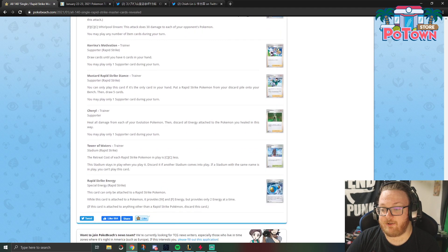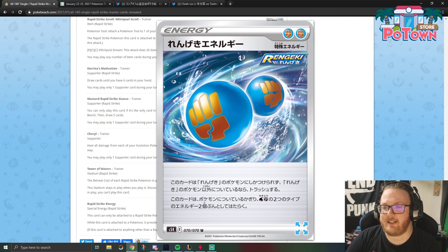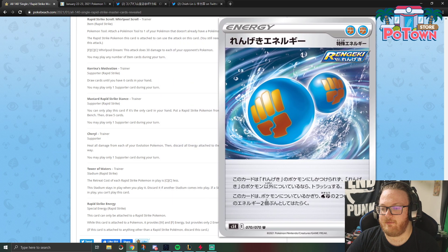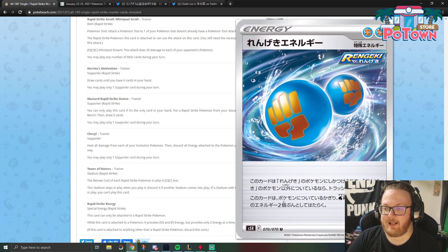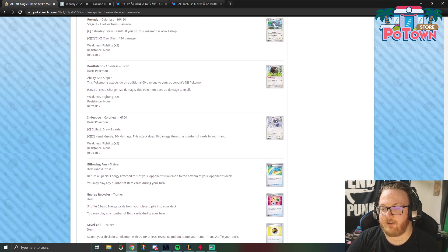The Rapid Strike Energy is really the main card here — it's the reason to play Octillery, because although Octillery doesn't attach it like Houndoom does, it lets you search it out and guarantees your Rapid Strike attachment. It can only be attached to Rapid Strike Pokemon, and it provides Water and Fighting — two energy at a time. So it could be double Fighting, double Water, or one of each on Urshifu.